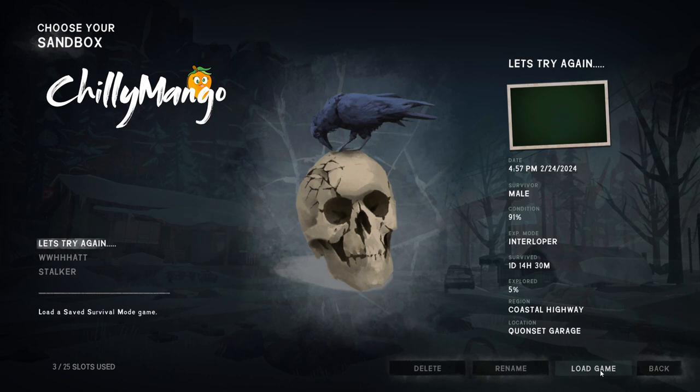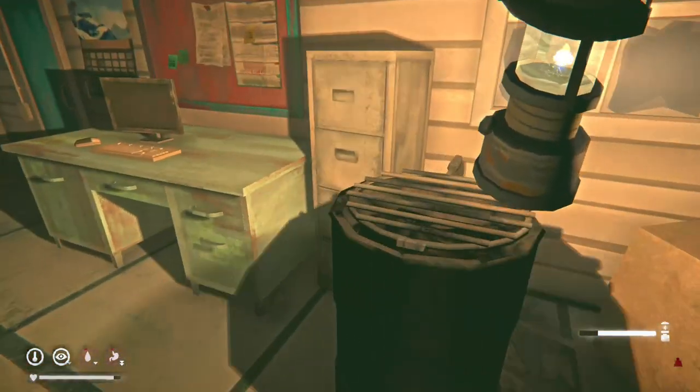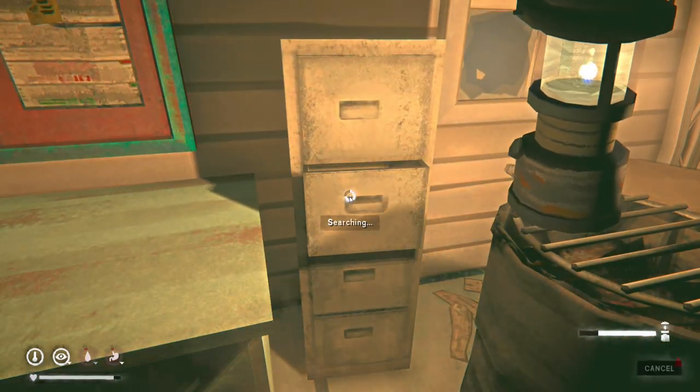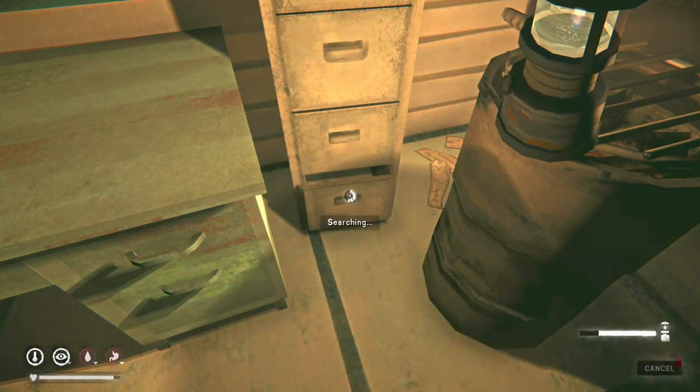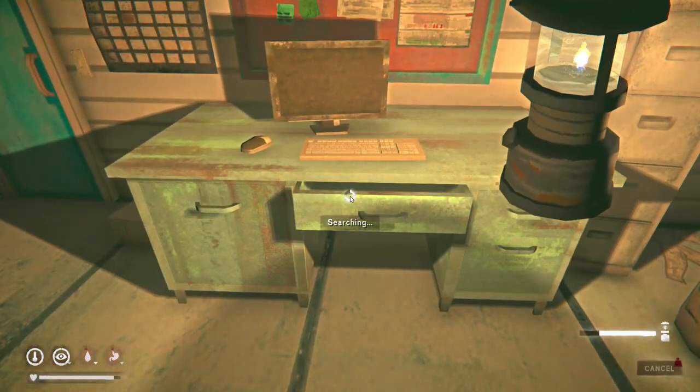Hello everybody, hope you're having a good day. This is Chili Mango and we are going to play The Long Dark. All I can think about is food. Last time we traveled to Coastal Highway during a blizzard - sounds like it's dying down a little bit. Hopefully we're well rested, a bit thirsty but no problem. I picked up a lantern just as we arrived, so let's loot this place. I'd also like to start mapping.